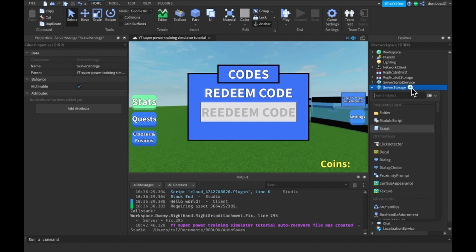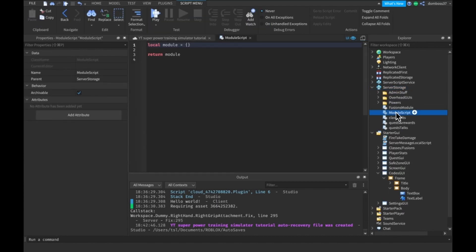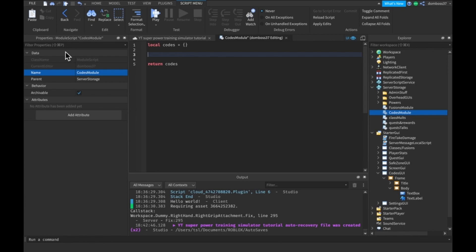We'll go into Server Storage, make a ModuleScript, and call it CodesModule. First rename the module from 'module' to 'codes', then insert code entries like: code1 = { code = 'tsl is the best', reward = 50 }. We'll have a second code: '1k subs' with a reward of 100. The reward is in coins - and by the way, thank you for 1k subs.